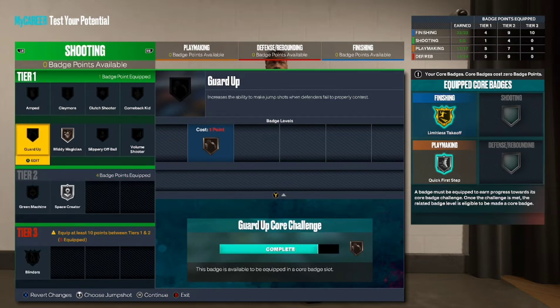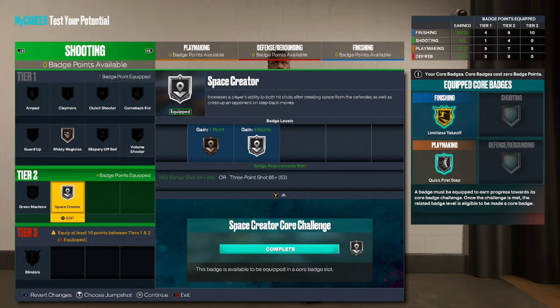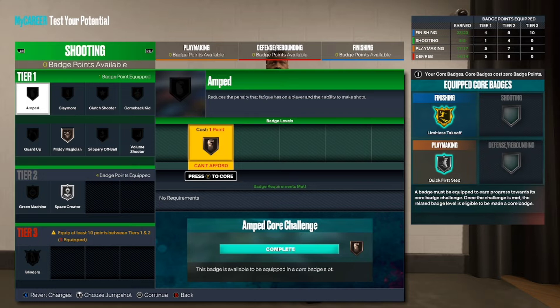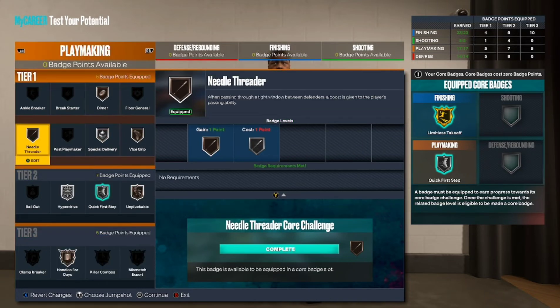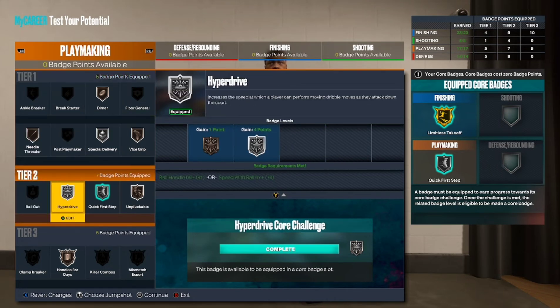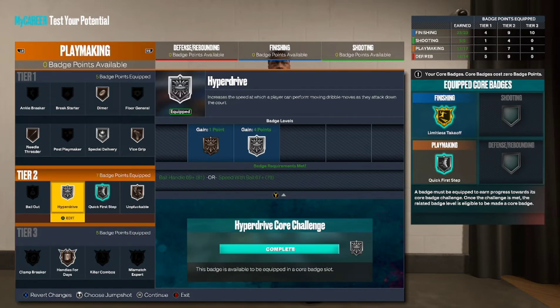Shooting: Space Creator on silver and Mid-Range Magician on bronze. For playmaking: Diamond Handler on bronze, Special Delivery on silver, Vice Grip on bronze, Needle Thread on bronze, Hyperdrive on silver, Quick First Step on silver — I made that my core as well — and Unpluckable on bronze and Handle for Days on bronze.